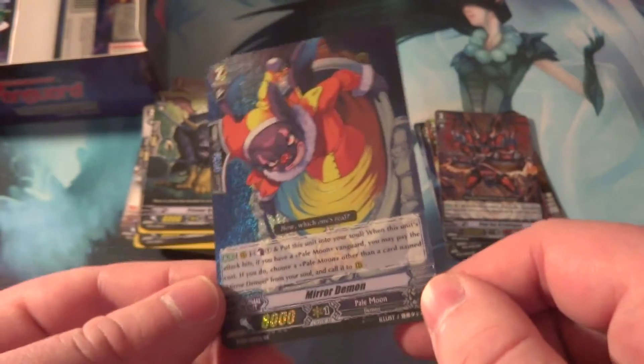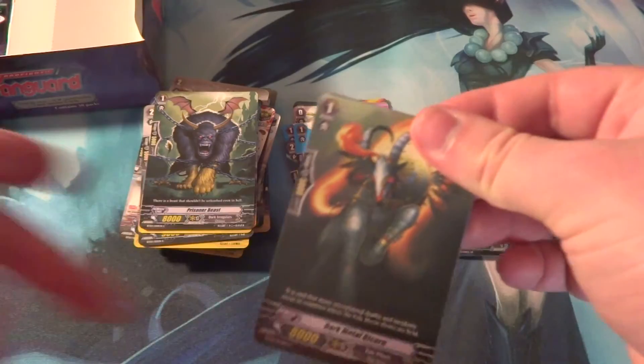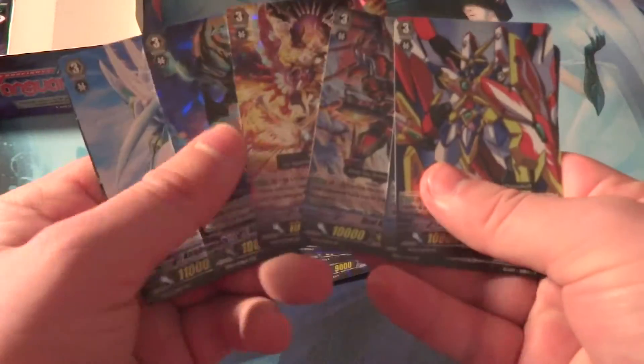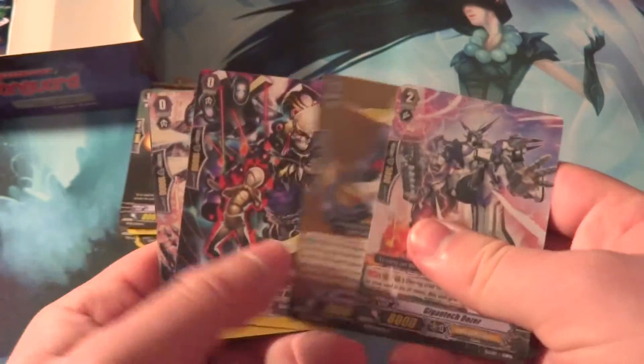I'll do a box opening for that because I promised a big opening of Japanese imports. We got a Double Rare for Palmoon — Mirror Demon. I believe we pretty much went through most of our Double R's and most of our holos just on this one side. So there's only one holo on the next side unfortunately. A lot of openings I've seen have all the holos on the right side, but I guess last time we got lucky.